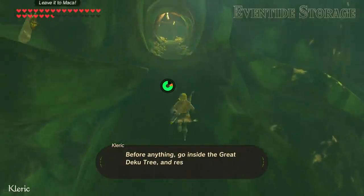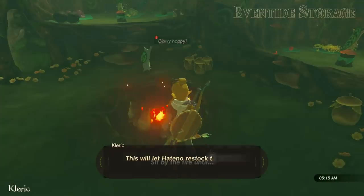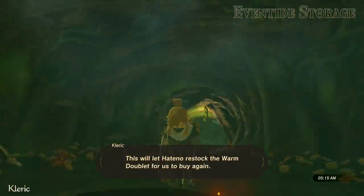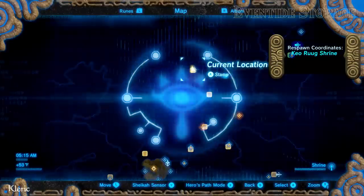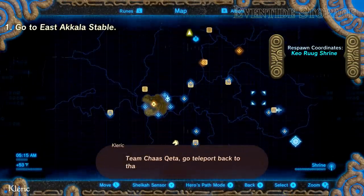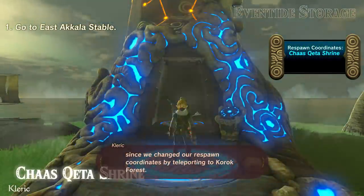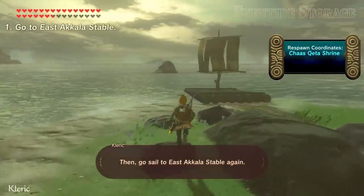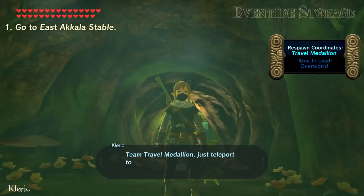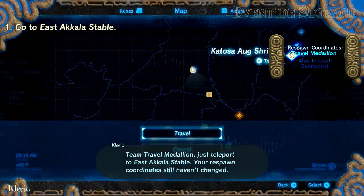Before anything, go inside the Great Deku Tree and rest at the Cooking Pot — this will let Hatano restock the warm doublet for us to buy again. Team Chas Keda, go teleport back to that shrine since we changed our respawn coordinates by teleporting to Korok Forest, then go sail to East Akala Stable again. Team Travel Medallion, just teleport to East Akala Stable — your respawn coordinates still haven't changed.